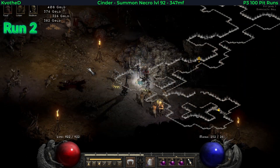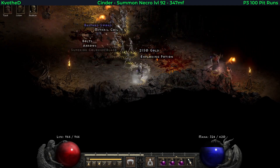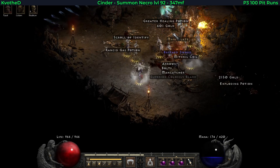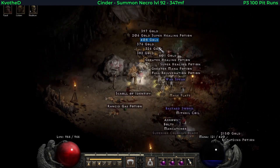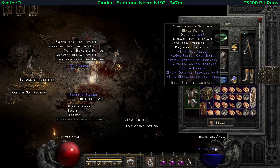The first drop happened on run 2 — this is kind of a medium utility armor, probably for the early stage. This is a unique mage plate, quite well known, this is Cathan's Wisdom.